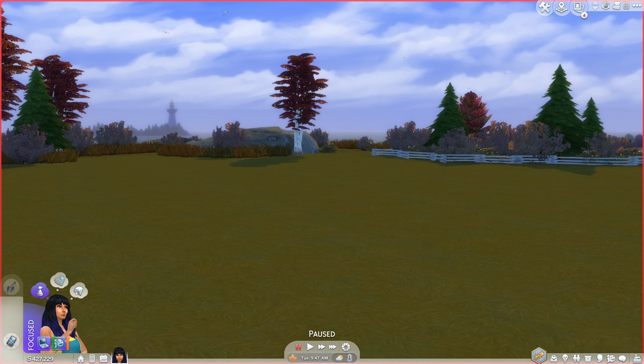The Sims team gave us access to these items from various worlds last year. This includes the cars we see driving around, fencing, plants, boats, planes, buildings, and a lot more.